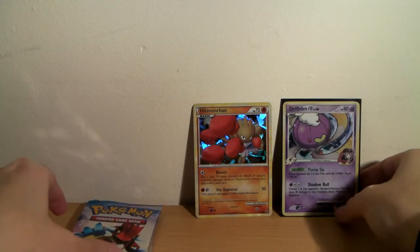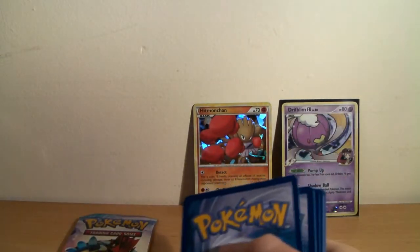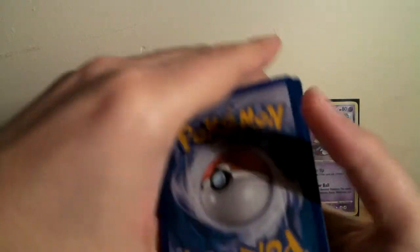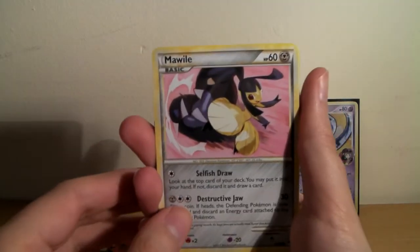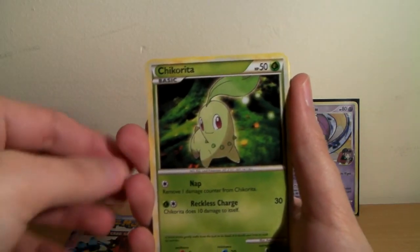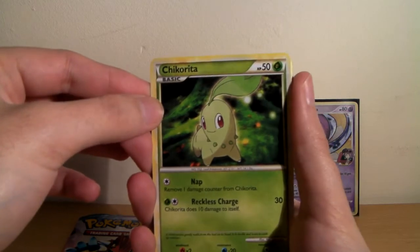I'll put you there with Hitmonchan. Now for the Call of Legends booster packs. I don't think this is the first time I'm opening them up, and it won't be the last - I have an entire booster box still to open. I'll look forward to that in the future. Actually, come to think of it, I've not opened up any booster boxes yet for this adventure, so there's going to be loads of them left to open. We have ourselves a Mawile, Chikorita - my favorite Johto starter, probably one of my all-time favorites.